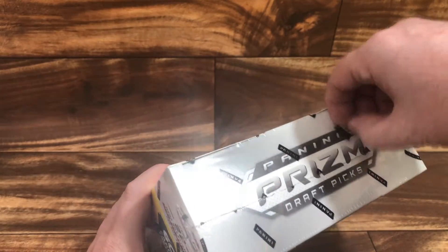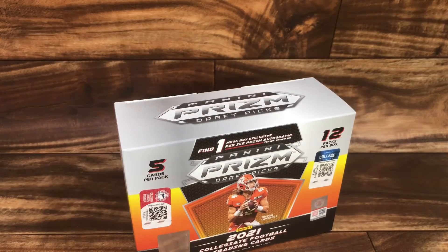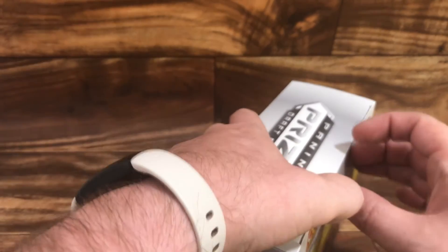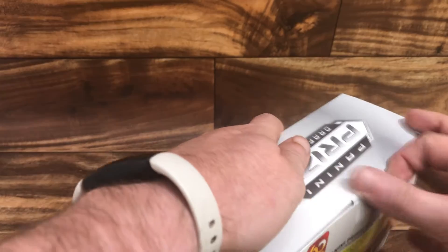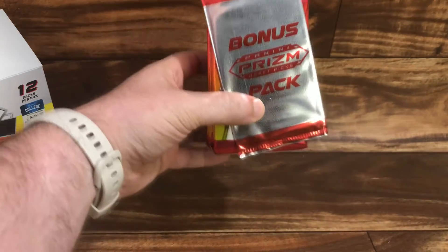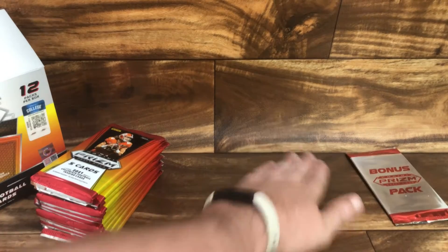Last time I got an autograph of a player I did not know, which is pretty common, but he ended up being somebody drafted in the second round — about an eight dollar card anyway. And I'm looking forward to optic basketball, which I heard is coming out within the next month or so. But for now, Prism Draft Picks football it is — got the bonus pack with the autograph and then the regular pack.